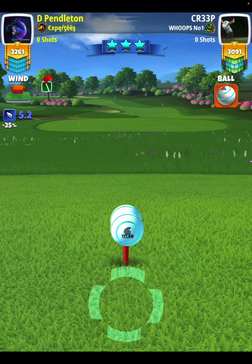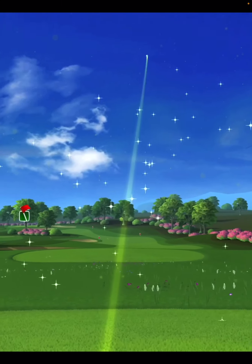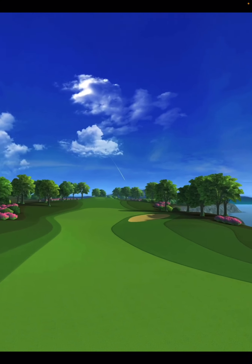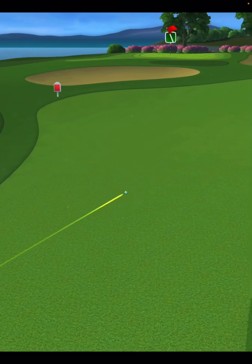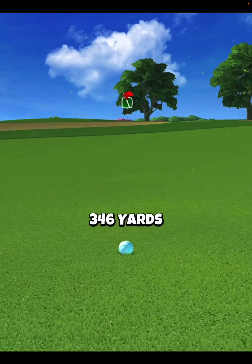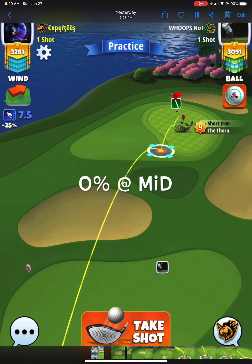I adjust 10 percent at max and use half a ball of curl to the left. On the drive, we get very close to clipping the rough and rolling out, but we just caught enough of the fairway to roll out to the part we want. You always have to be really careful about how your curl goes on this hole.